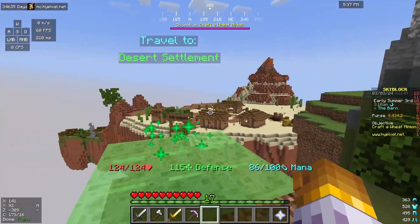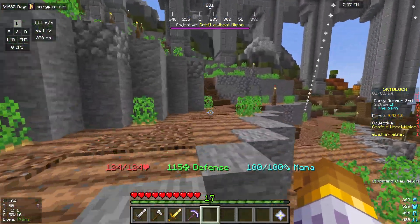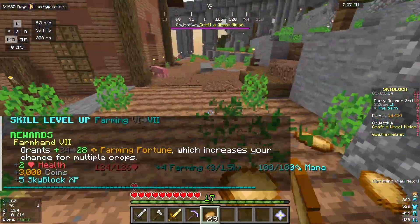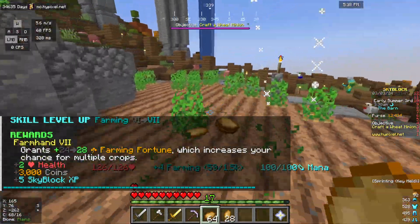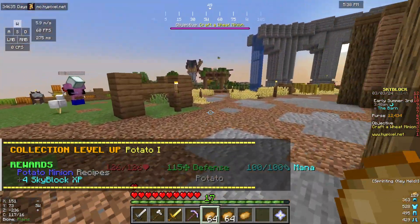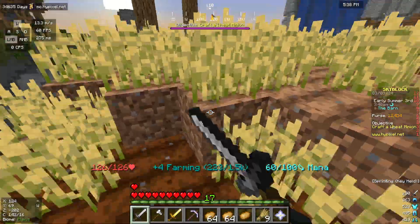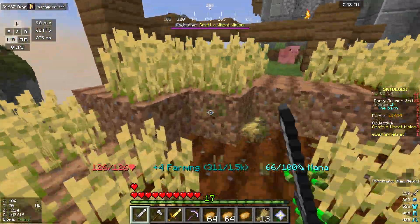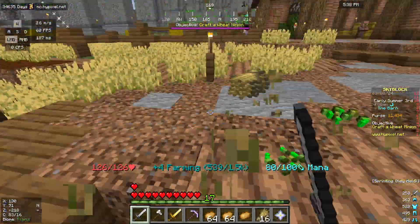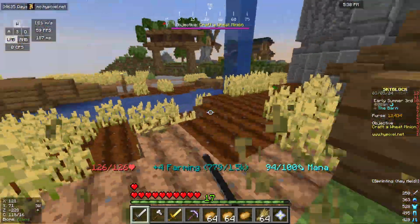You can also head over to the desert settlement and break cactuses, but first I'm actually going to farm stuff here. There are potatoes here which I can pick up — good — and just level up my farming a lot. Potato level one! You just hold out this item because it gives you a speed boost, so you're moving really quickly and farming absolutely everything at the same time. Farming is one of the easiest things to grind.